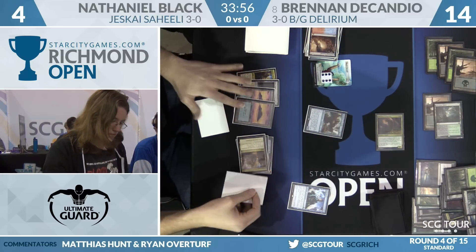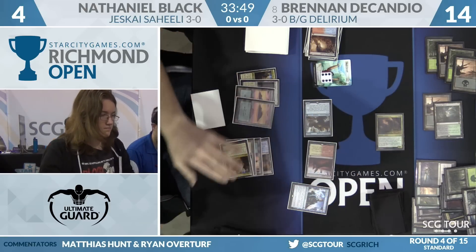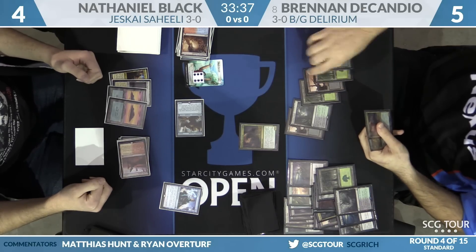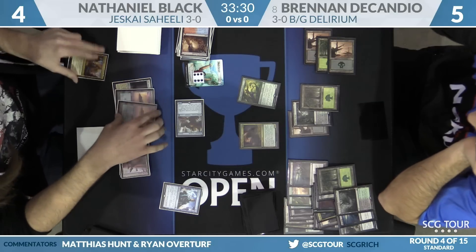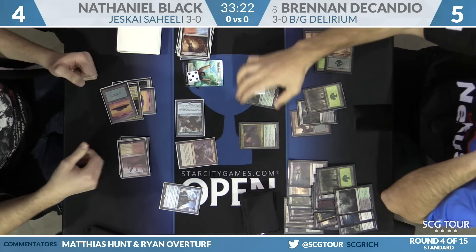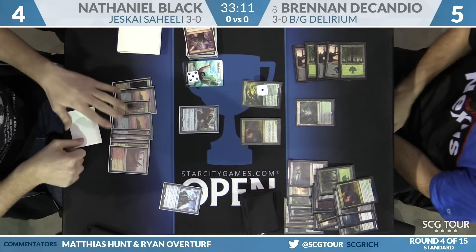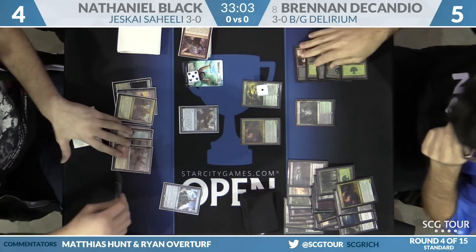A Verdurous Gearhulk or Rishkar would be lethal for Brennan — or a Ruinous Path, Traverse, or Walking Ballista. Lots of good draws. An activation brings nine damage, putting Brennan to five. He draws a Rishkar — counters on both. Here's the last Harnessed Lightning in response. That'll do it. Brennan's last card is another Snake — he could have had a 4/4 instead of a 3/3, but it doesn't really change anything. Nathaniel attacks, Brennan can't make it big enough to block Torrential Gearhulk favorably.